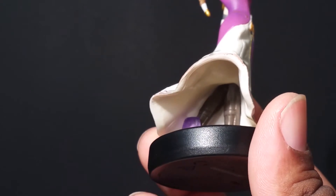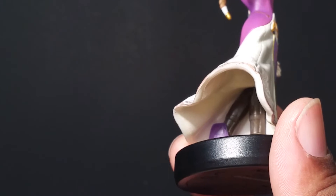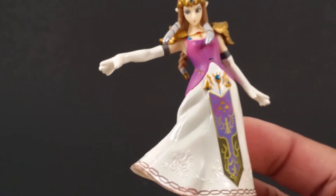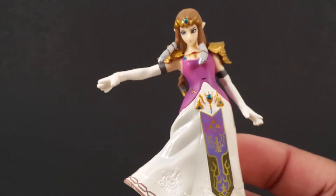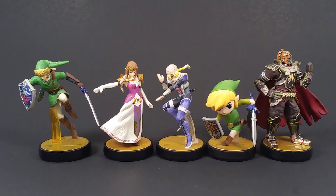Let's put a light under there so you can see they are painted, and it does have a little bit of armor right there on her shins, which is cool. Here she is with her alter ego Sheik, and here she is with her other Super Smash Brothers Legend of Zelda Amiibo brethren.